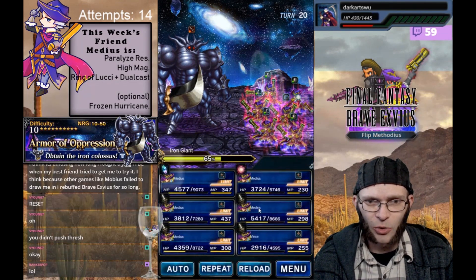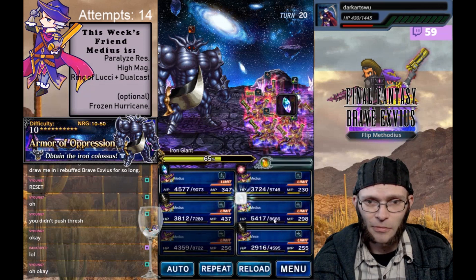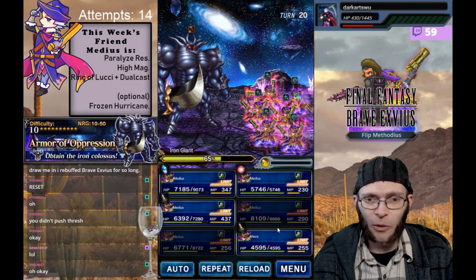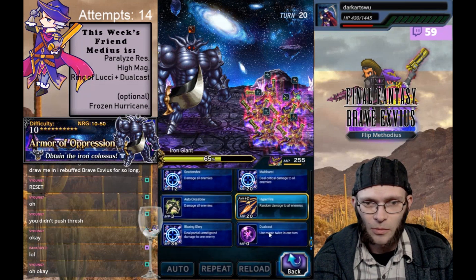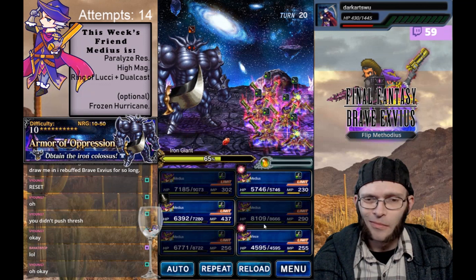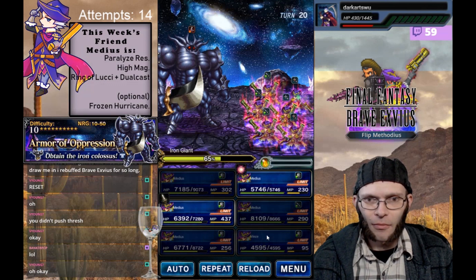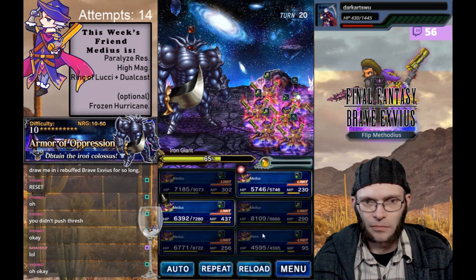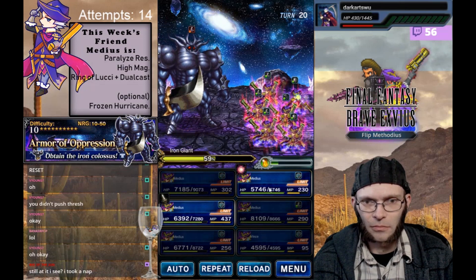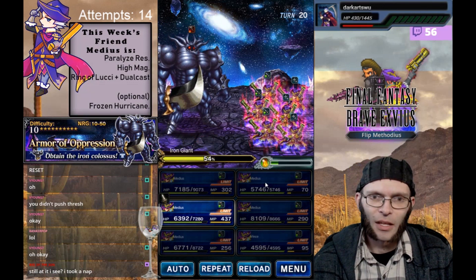This turn I use Fenrir. I heal up to full so we're going through the threshold with full HP. I use Provoke. Now we're just going to use these one at a time because I cannot press past 50 percent. Okay, so we're at 54 percent.